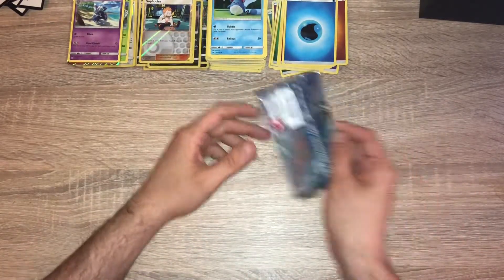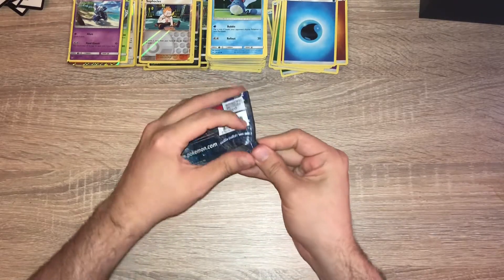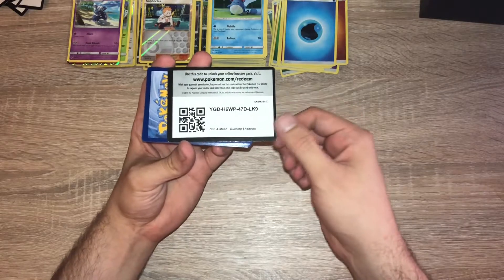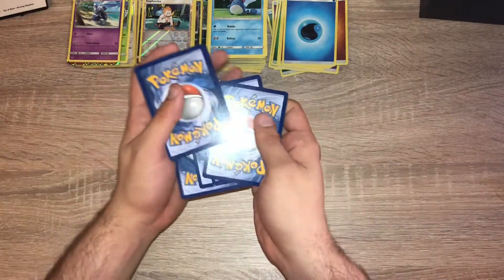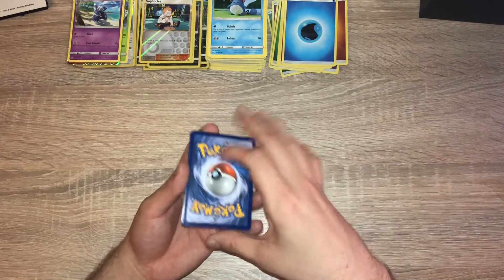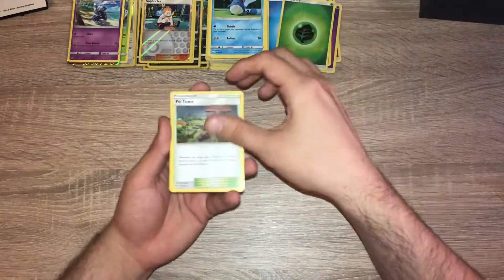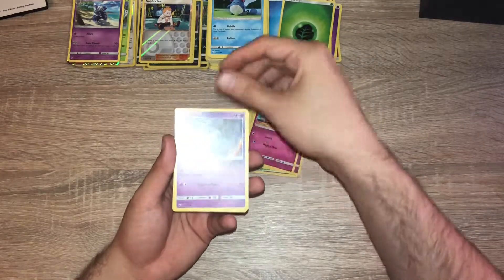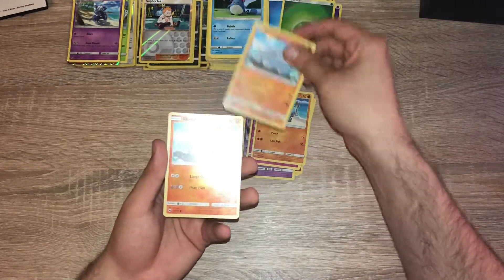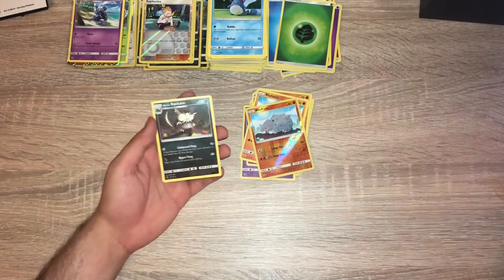Last pack — I'm going to rub it for good luck. Needs to be something good! I'm guessing darkness energy... okay it's grass energy. Po Town, Rimbombee, Kirlia, Duskull, Tynamo, Cutiefly, Riolu, Rhyhorn, a reverse holo Rhyhorn, and the final card is a non-holo Raticate. Very disappointing finish.